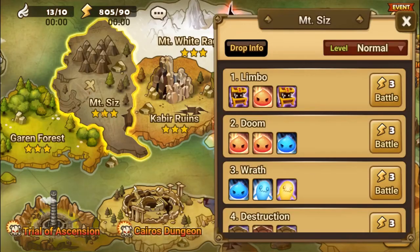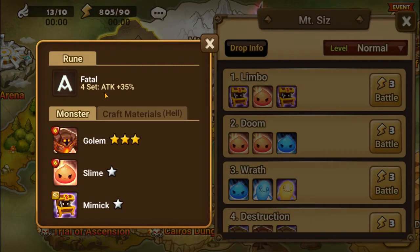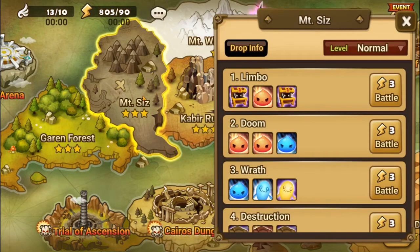This drops from stage two of the campaign map and this set is a four-piece set that boosts your attack power by an additional 35%. Early on in the game you're going to want to try and get this on a couple of your monsters that you start off with, so they can deal a bit more damage to help with some of the stages and when you eventually get down to the dungeon to get through some of those levels fairly quickly, once you get there to start farming up some better quality runes.